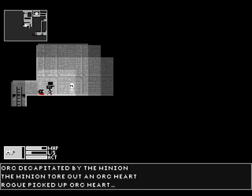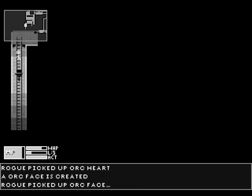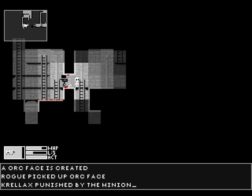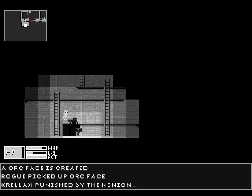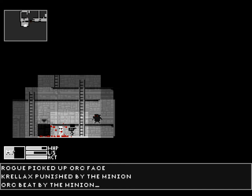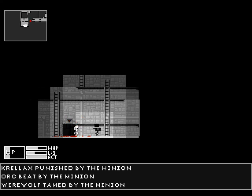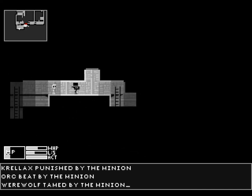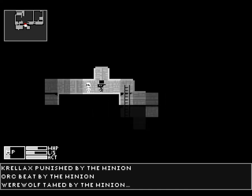Fine — grab the face and head further down. I need to stop standing right under platforms like that, because that's how they're surprising me for extra damage. Whatever that thing is in the mini map — it's around here.